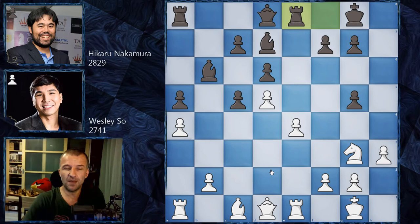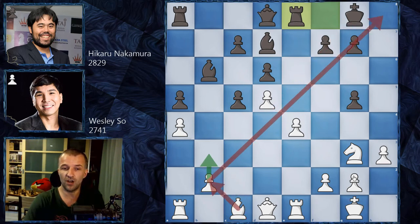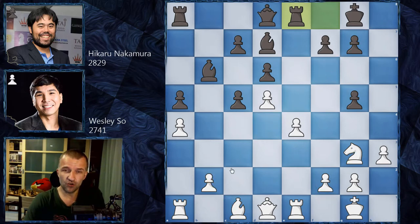This was the moment where the grandmasters in the studio started to discuss the best plan. Sam Shankland said he'd like to play b3, bring the bishop on this beautiful diagonal, and have the knight go to c4 to support e5. Peter Leko said not really — the problem is the b3 pawn becomes a backward pawn, and it's not really possible to push it to b4 as these two pawns actually protect b4. So that pawn can be very easily targeted by the rook. So it's not really the greatest plan.